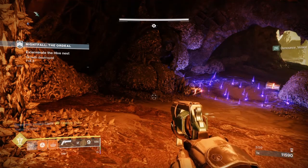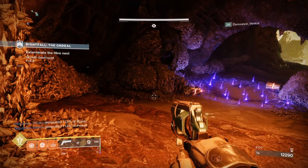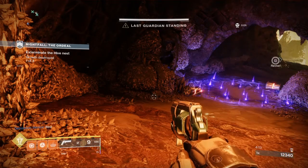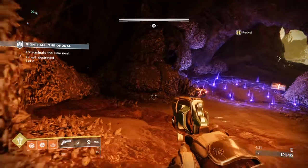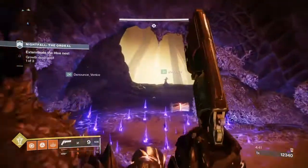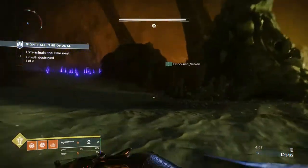Its exotic perk, also called Duality, makes it so that when shooting from the hip — so basically without aiming in — you get a standard shotgun with pellets spraying everywhere. Upon aiming down sights, however, the weapon turns into a slug shotgun, meaning all rounds are composed into a single round that goes forward. This is really versatile because you can choose your engagement distance — switch to ADS for more DPS against a boss, or hipfire to spread damage or go for a slide kill in Crucible.